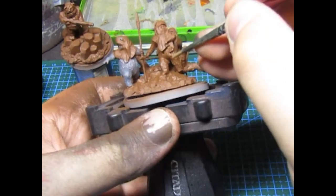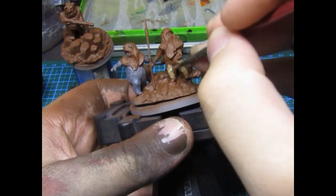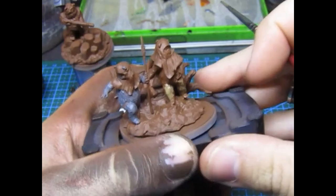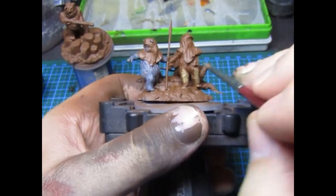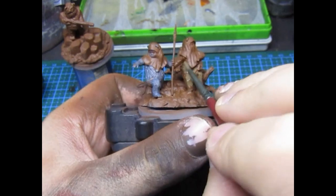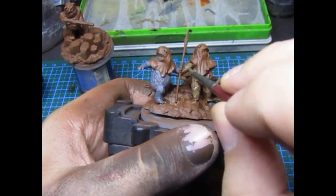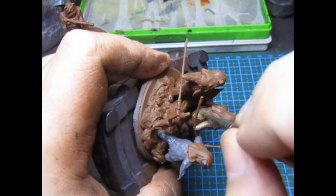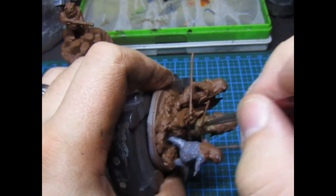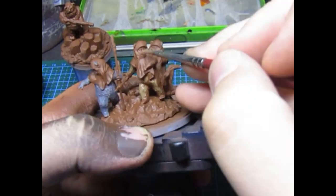I'm going to throw on some quick messy highlights because basically they're bears - murder bears - so it's not going to be uniform. I'm going to try and build up different layers of colour, wash it back, and highlight it up with dry brushing because they take dry brushing really well. I'm going to throw Steel Legion Drab onto a couple of guys and then come back and have a look.